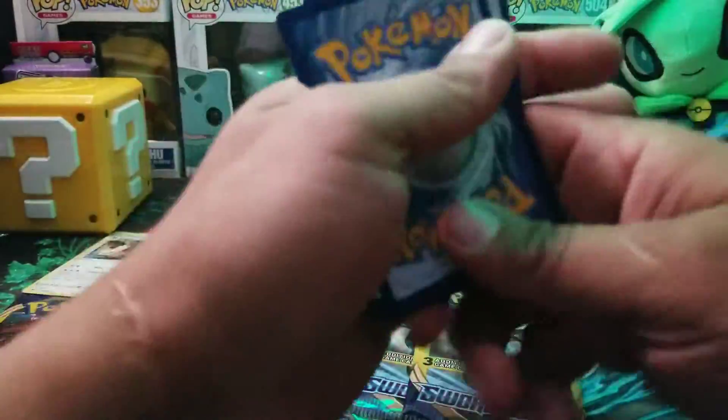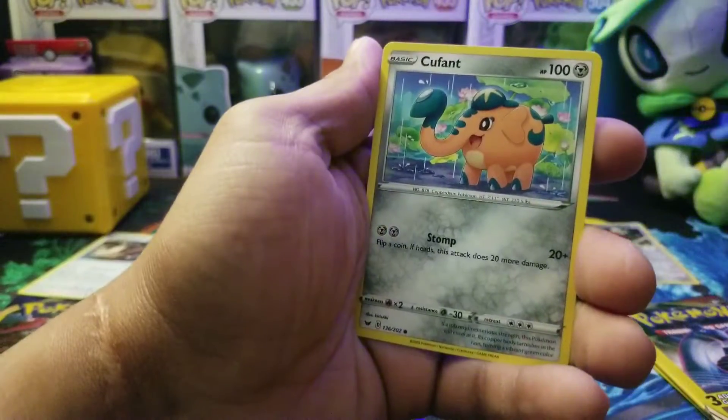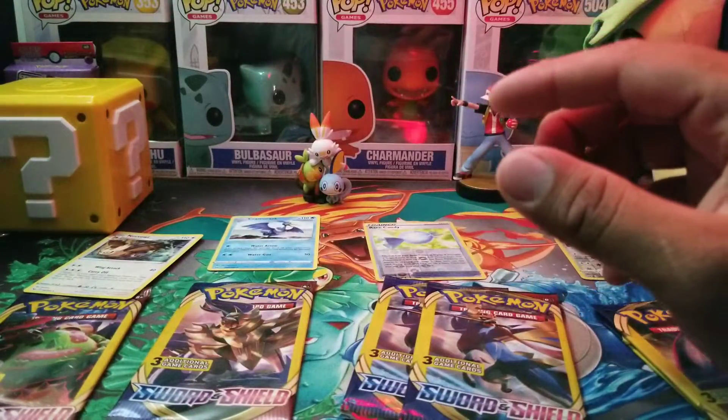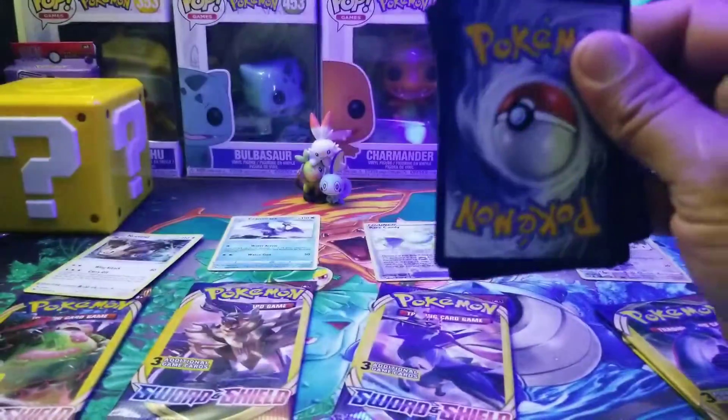Let's go ahead and open this SummerScent Station pack — we're on round number three of the dollar packs. We got Lumberry, Grookey, and Koffing. Koffing, my friends. I really want to see how that Koffing/Raja deck works out now — the Copperajah V and Copperajah V-Max. I mean, it's a tank — it has a lot of HP. I wonder how people are going to use it.